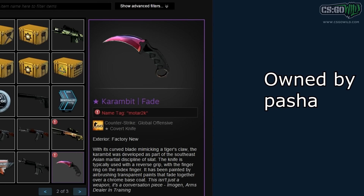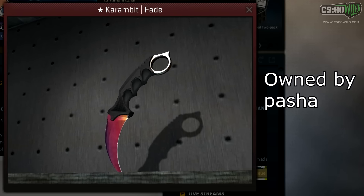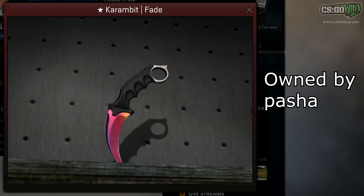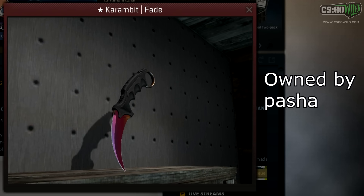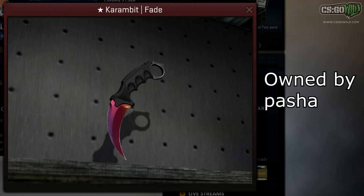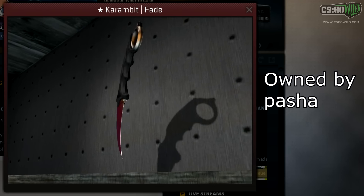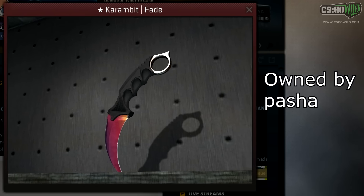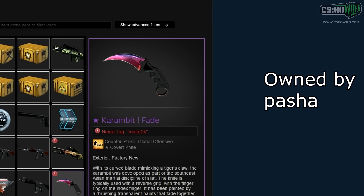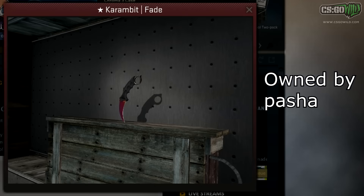Next up, we have Pasha's knife, and I believe this was donated by Motar2k. This is a Karambit Fade, and it's a really, really good one — I believe it's a fake 90-10 pattern, so almost a complete fade. It's kind of hard to tell the difference between this fade pattern and the completely faded pattern, so it's basically the second best type of pattern. It also has a really low float and a pretty nice corner, making it worth a lot more than a normal one.